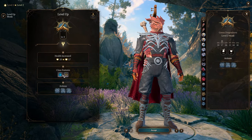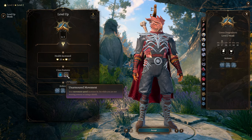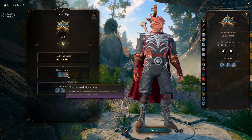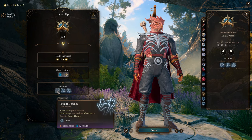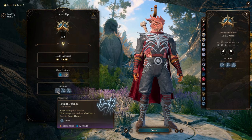At level 2, the monk gains another Ki point, and their movement speed is increased by 3 meters if they're not wearing armor or using a shield. They also gain three new class actions. Patient Defense, while active, causes attack rolls against the monk to have disadvantage, and their Dexterity saving throws will have advantage.